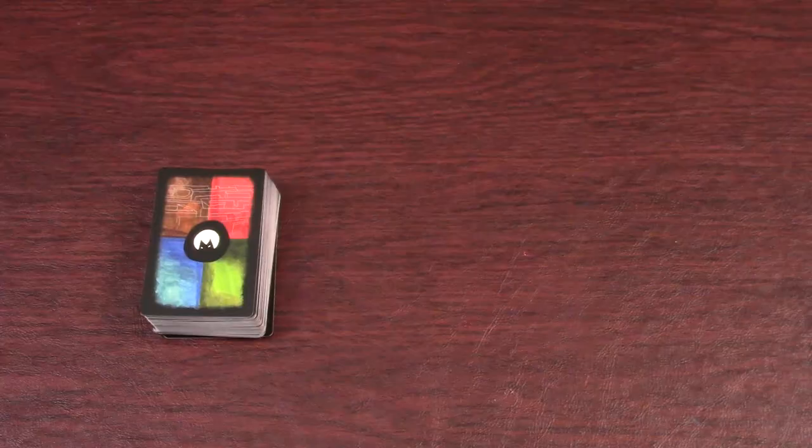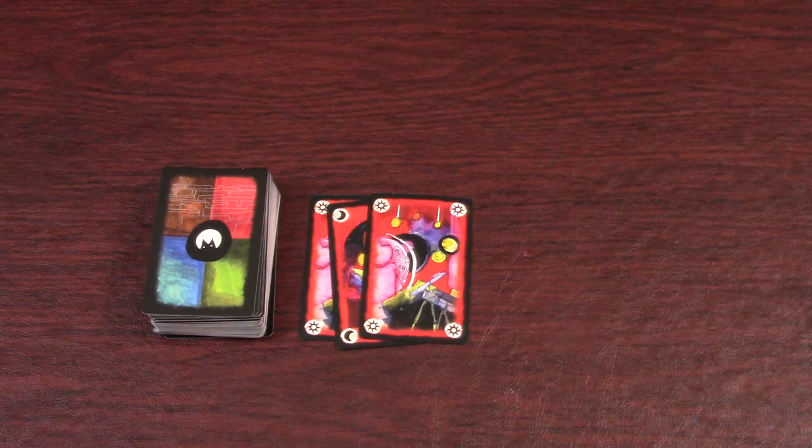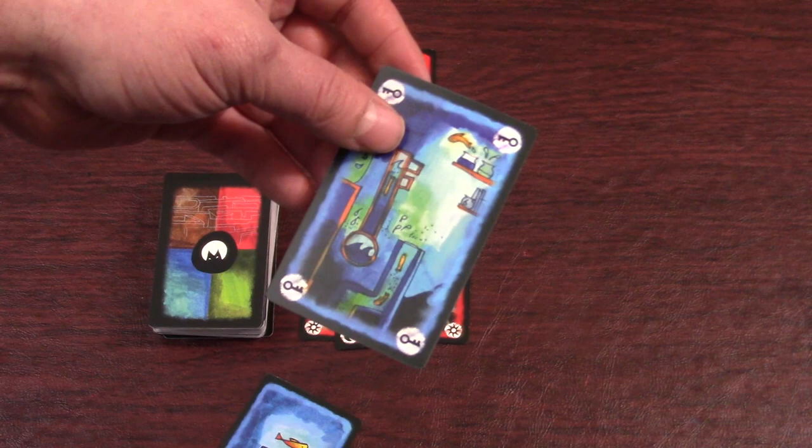In Onirim, you play cards from your hand of five cards in a row in an attempt to open the eight Oneiric doors. Once you get three cards of the same color in a row, you unlock one of the doors of that color. Another way to unlock a door is if you draw it from the deck — you can discard the corresponding key card from your hand to immediately unlock it.